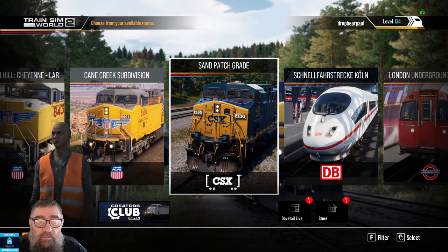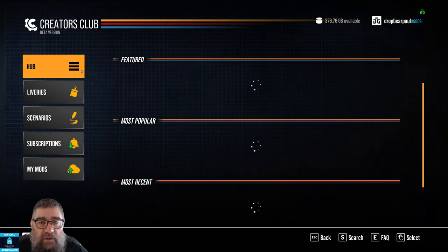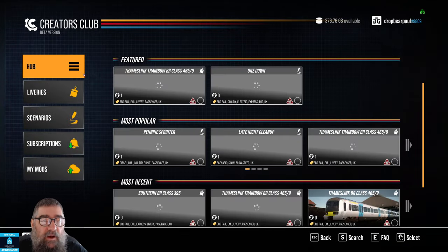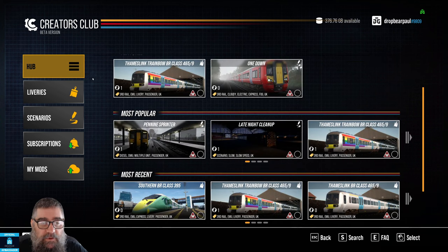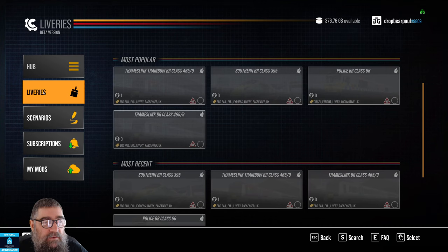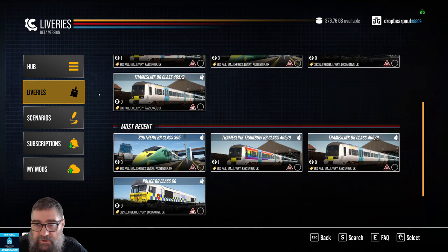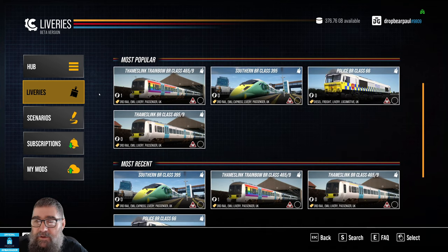Creators Club Beta has launched. When you first come into it, you come into the hub and you will see the featured, most popular, and most recent uploads. In here you see both liveries and scenarios. You can filter down to liveries — note there's not much in here yet because it's only the early contributors who have actually got access right now, but that will grow real fast. Remember when contributing liveries to use the acceptable brands listed on the Dovetail forum.